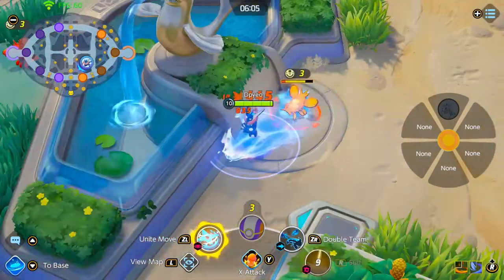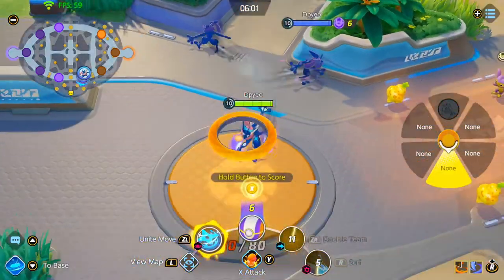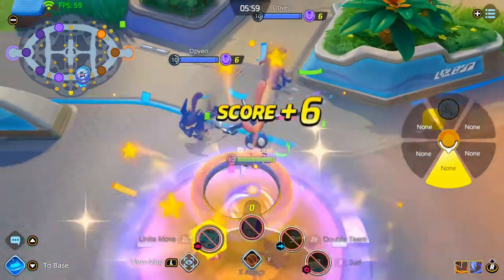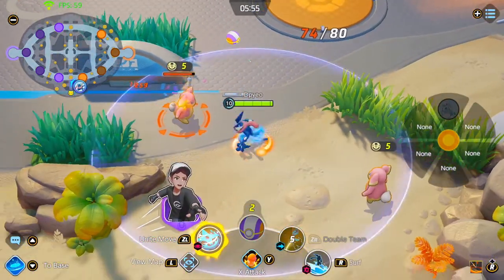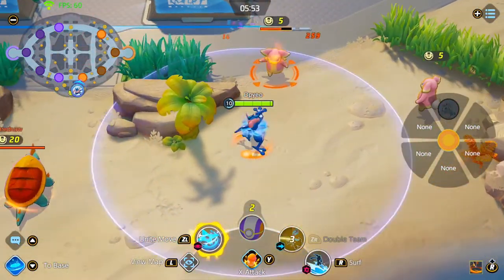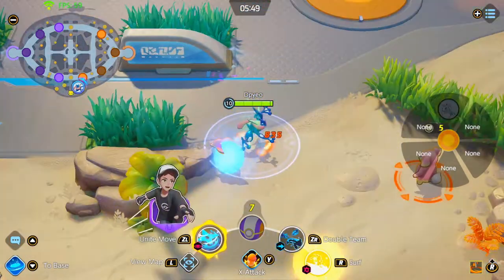Right over here, after I'm done with top, if you're level 8 through 10 I recommend going bot to help your team. If the opponent is close to your goal, then go from the other side and just start pressuring the other team so that way you can get the goal.